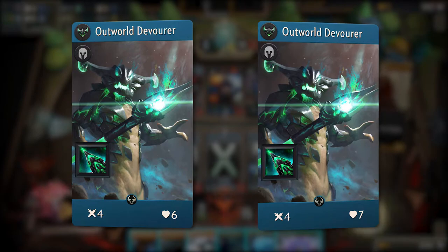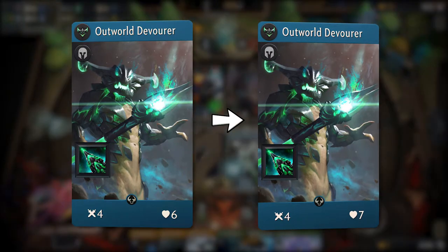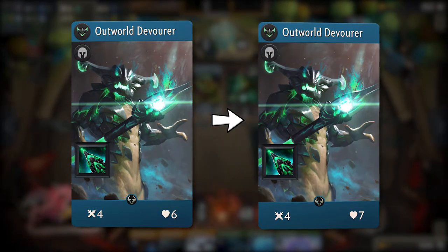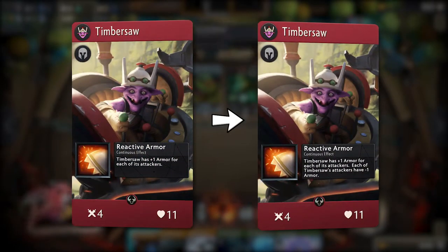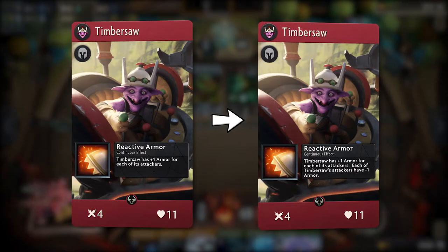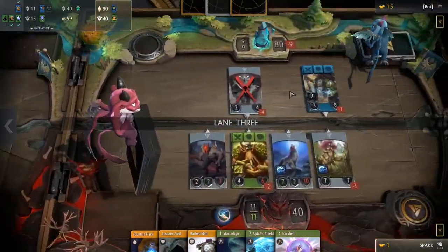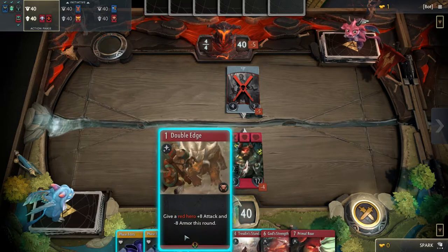Outworld Devourer now has 7 health instead of his previous 6, but in this case it probably still won't make much of a difference, since Devourer's passive still relies on coin flips and his signature card is probably the worst in the game. Timbersaw also gained an additional effect on his passive, now reading: Timbersaw has plus one armor for each of its attackers and each of Timbersaw's attackers have minus one armor. This is a nice buff, but we are not sure if it's enough to put Timbersaw in a better position in drafts, and it's unlikely that it'll have any impact in Constructed.